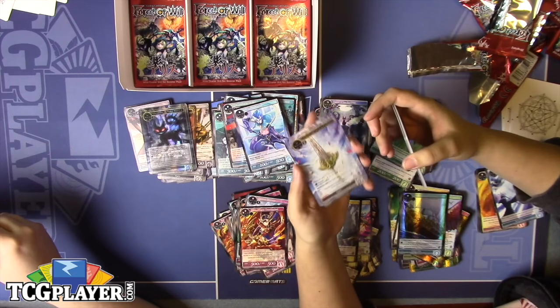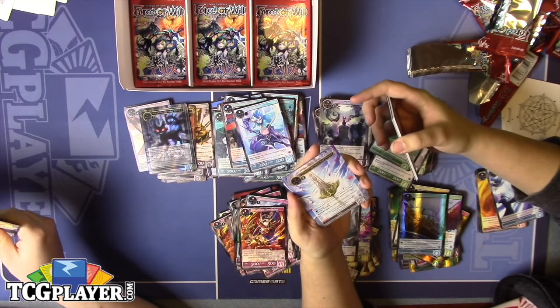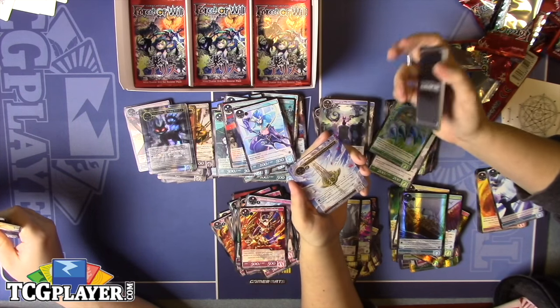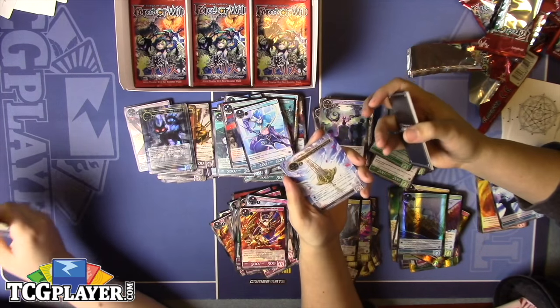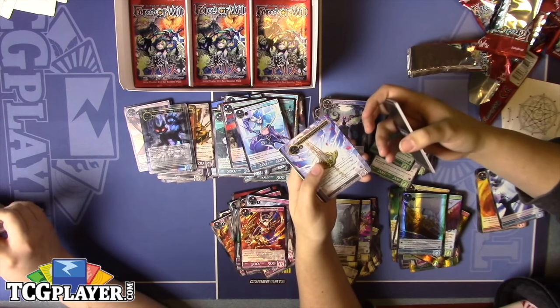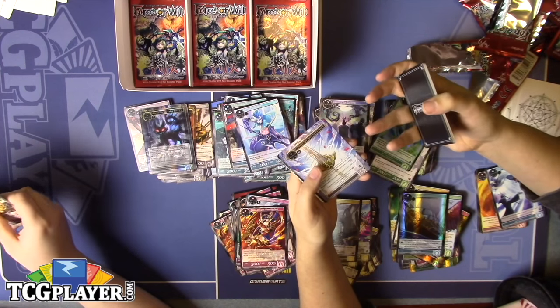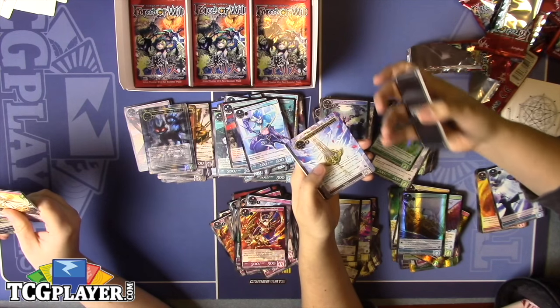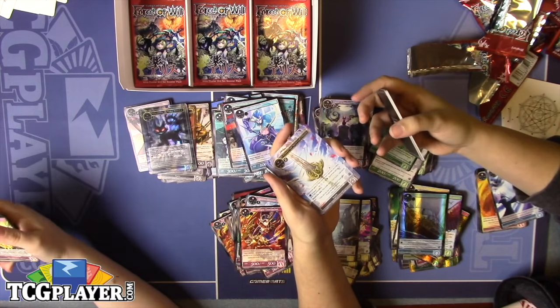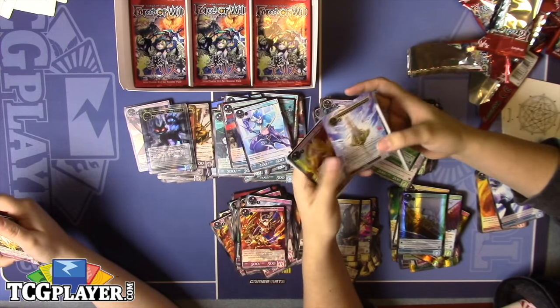Excalibur, the Spirit God's Sword — really goes with the fairy theme. Your J-Ruler also gets an additional 100-100 for each resonator you control, and it's another one of those regalia where your J-Ruler can gain Imperishable if you banish it. But it does cost two mana, so unless you're playing Alice the Fairy Queen, I wouldn't play that.